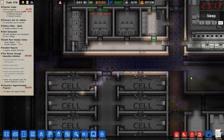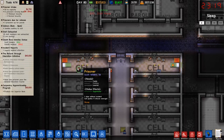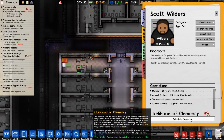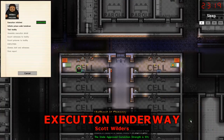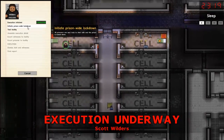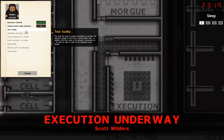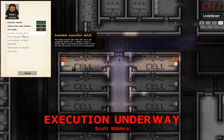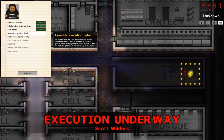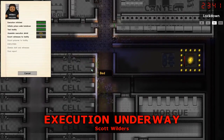Scott. Scott Wilders. Alright - likelihood of clemency - we're going to schedule your execution. Execution. So we're going to authorize the lockdown, we're going to test the facility. Oh my gosh, this is kind of bug-tastic. Assemble the detail and escort witnesses.